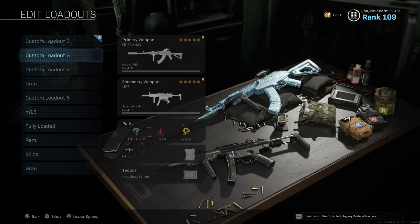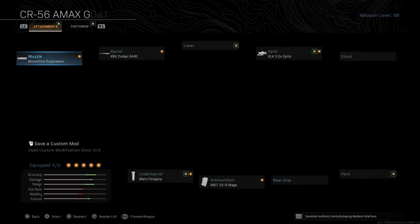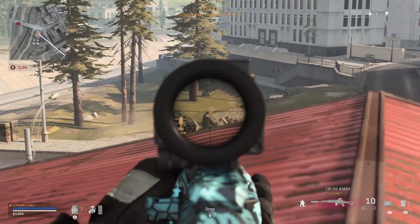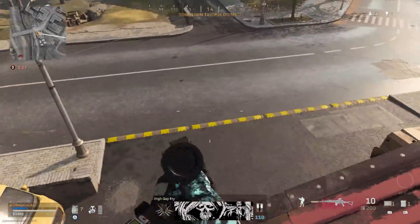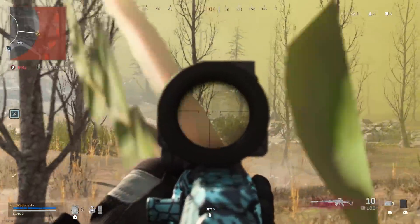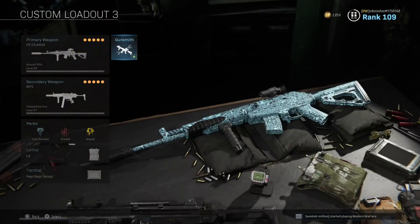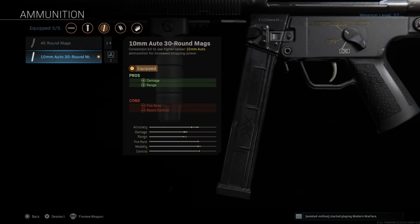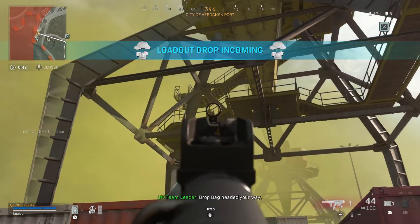Every time I make a Warzone loadout video, I try to make one class for solo players. This class is a variation of the last one with only two changes. For the AMAX, change the ammo from the 45-round mags to the 10-round R-Mags — this ups the damage, ADS speed, and makes it semi-automatic, so at long range you can literally use it like a sniper rifle with very low recoil. For the MP5, since you're in solos you don't need the extended mag, so put the 10mm rounds on to make it a little better at longer ranges. This class is super good in solos.